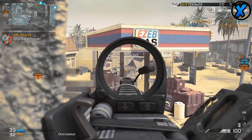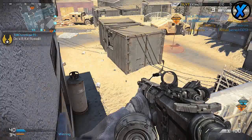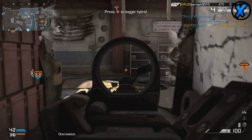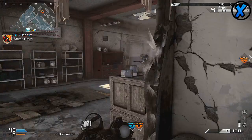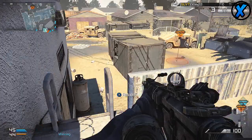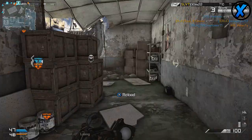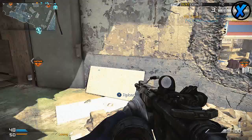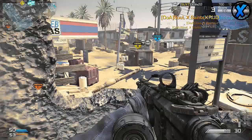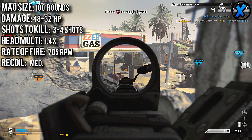You're not going to kill people up close faster than the Ameli, but at distance is where the M27 IAR really shines. It has the same headshot multiplier of 1.4x, and since it does 32 damage at range, aiming for the head can cut it down to basically a two-to-three shot kill if you're accurate. The M27 IAR shoots at 705 rounds per minute — insanely fast for an LMG. Of course, with that speed it has very high recoil, so prone or crouching is recommended to lessen it.